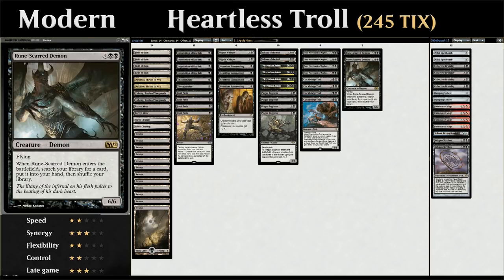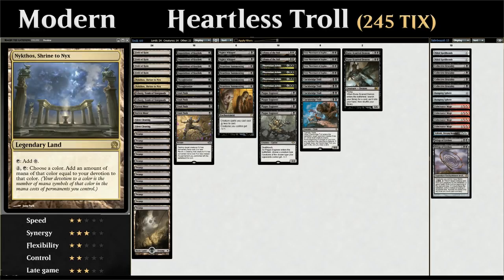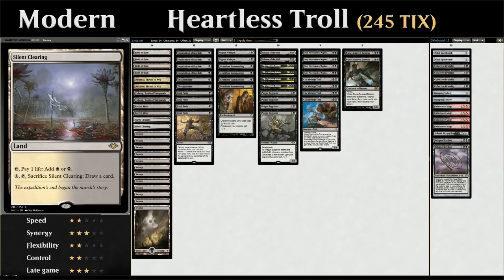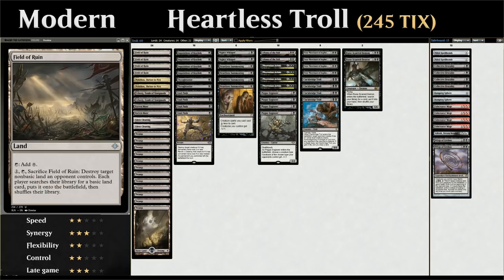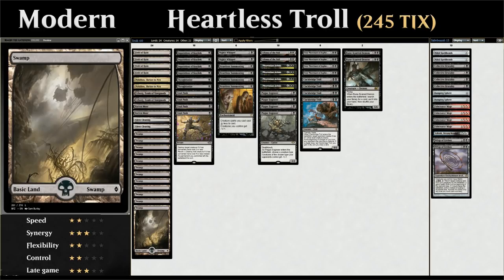We have our four Plague Engineers, four Grey Merchants, four Trolls, and two Runescar Demons. For the mana base: the full playset of Field of Ruin against big mana strategies, two copies of Nykthos Shrine to Nyx for extra mana that also works with Devotion, two copies of Urborg to turn our lands into swamps so Field of Ruin can still tap for black mana. Silent Clearing lets us tap for mana without paying life or sacrifice to draw a card, and Barren Moor cycles for one mana — both are great revolt enablers for Fatal Push. And twelve basic swamps.